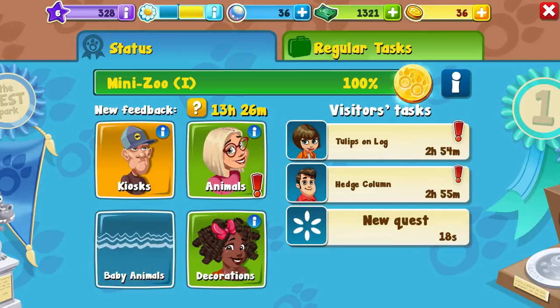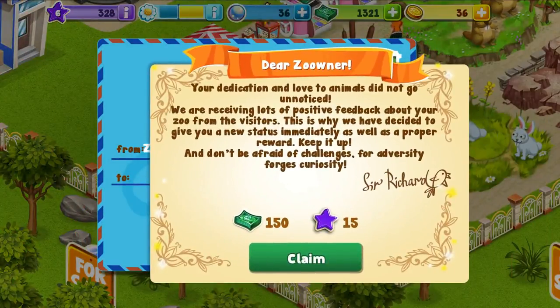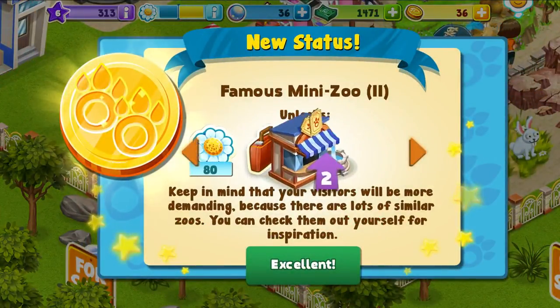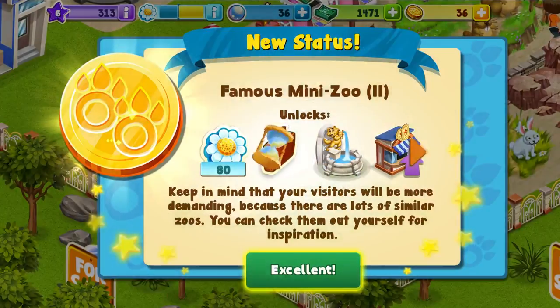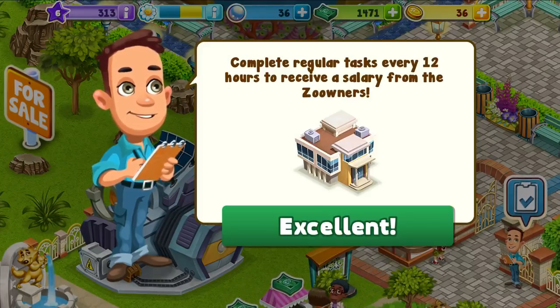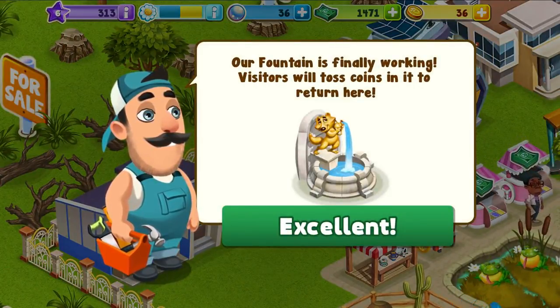Am I there yet? It looks like it's 100% - am I wrong about that? I got it to 100%! Your dedication and love to animals did not go unnoticed, we are receiving lots of positive feedback. Is this a form letter? I think this is the same one you sent me already. Lots of things opening up here. Complete regular tasks every 12 hours to receive a salary - they're gonna pay me. Our fountain is finally working - visitors will toss coins in it to return here.